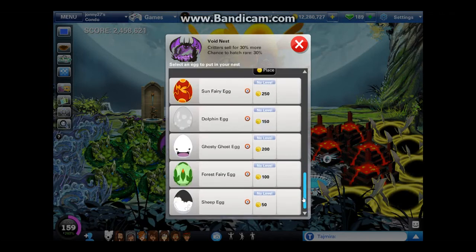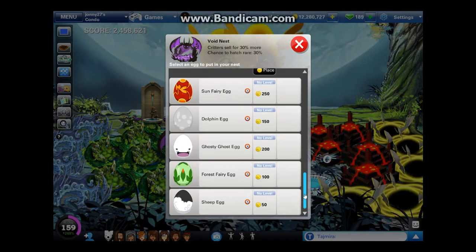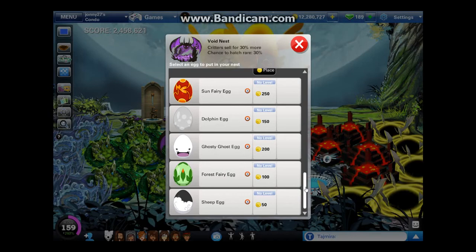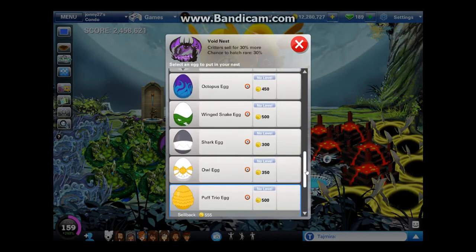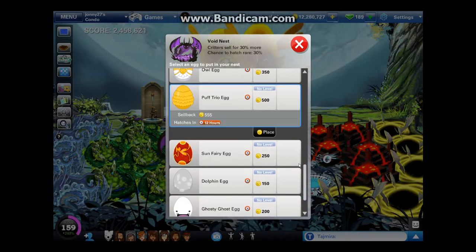Now onto the puff puff trio egg. After every five eggs, you'll get a sixth special egg that you can't unlock just by normal egg hatching and laying — you have to unlock it a special way. You have to lay five of each of the five previous eggs to get the puff puff trio, ten of the next five to get the next special, fifteen of the next to get the next, and so on. The puff puff trio, since it is a special egg, has the best profit out of the previous five: a profit of 55 and a profit per hour of 4.583 — the highest profit per hour of all the previous ones.